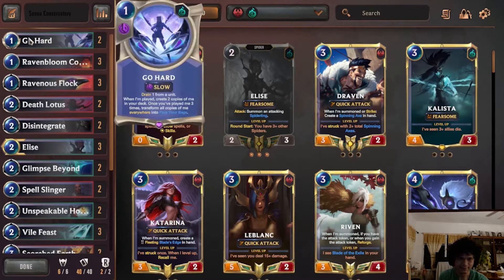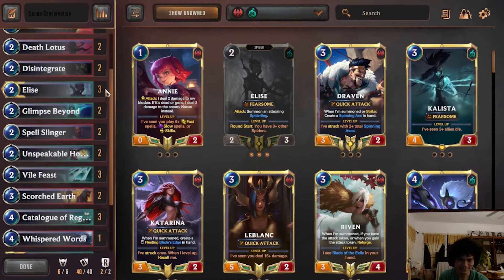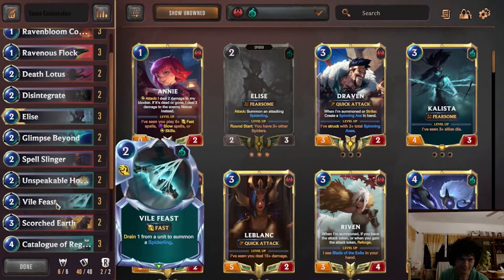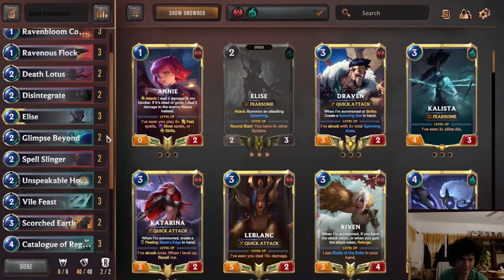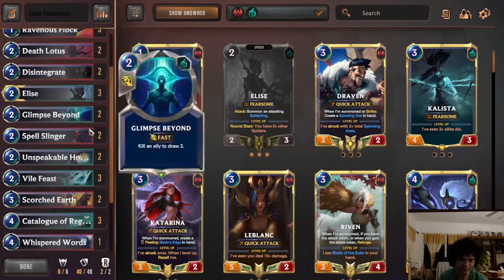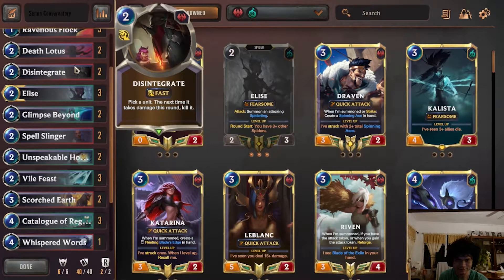Disintegrate is really good with Go Hard, Foul Feast, etc. It's just a solid 2-mana setup for Vengeance — 4-mana Vengeance if you add Foul Feast or Death Lotus, and 3-mana if you add Go Hard. It's honestly a really broken combo.